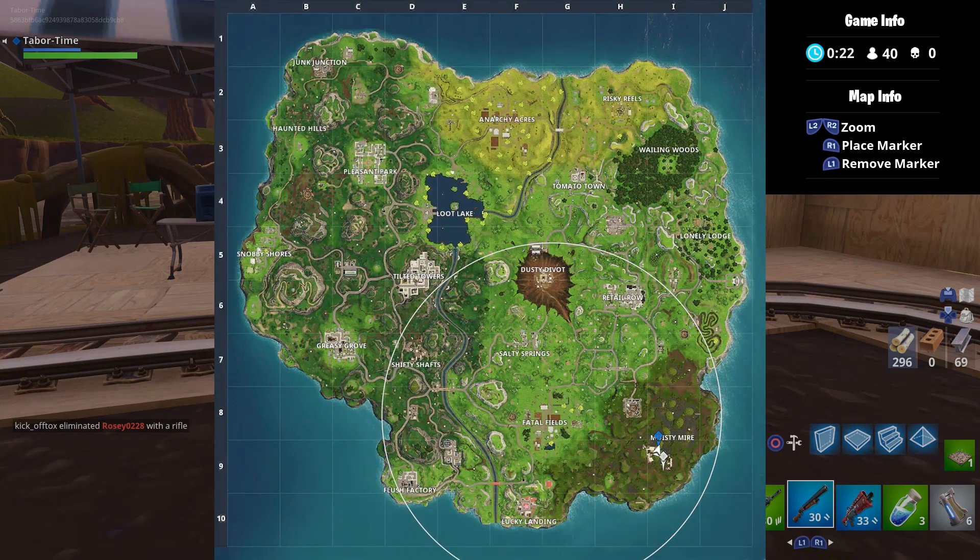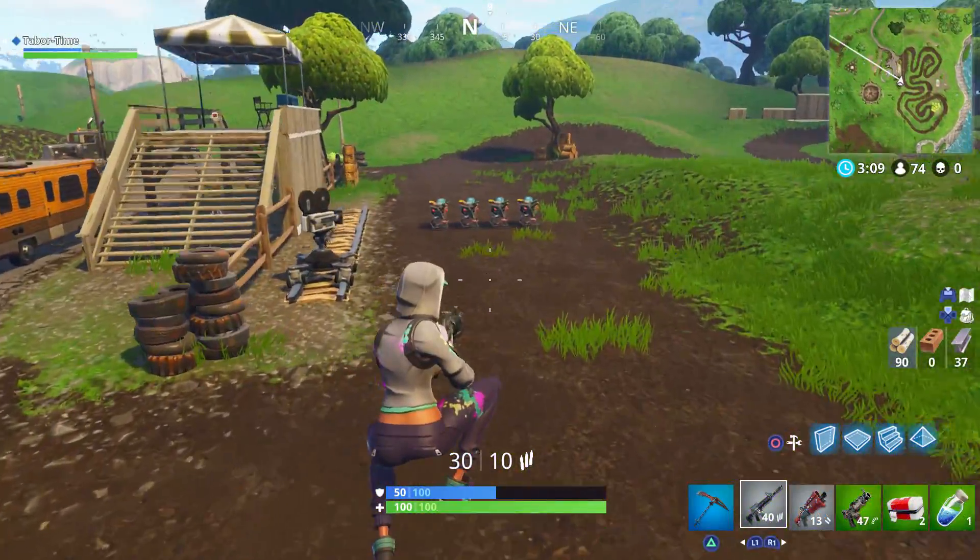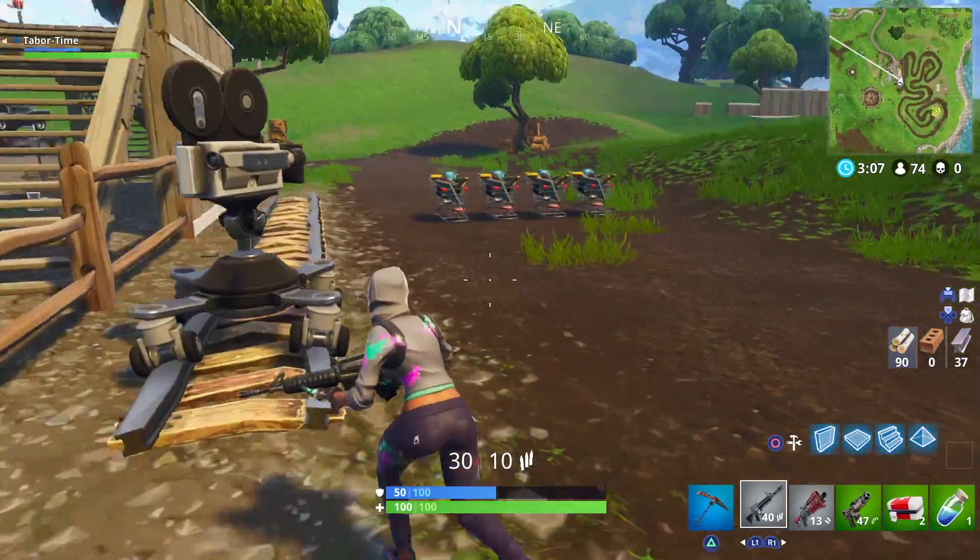Just north of Moisty Mire is the Gus Racetrack. There's a large two-story house here, and the second-to-last camera is located to the right of it. It'll be facing four shopping carts, oddly enough.